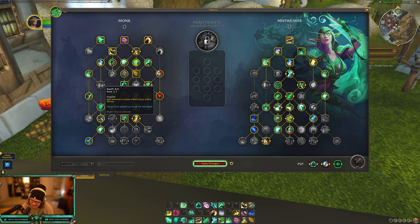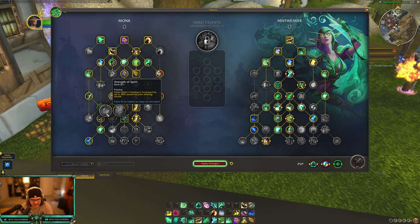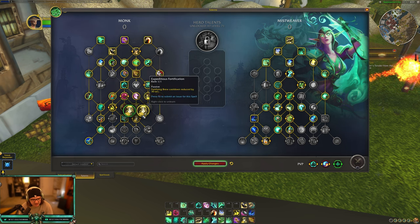Roll removes a snare effect once every 30 seconds - I hope they buff this a little bit. Mythic Plus doesn't have many snares so this is obviously geared towards PvP. Maybe 10-15 seconds would be nice, but we are getting quite a bit of mobility already. Still a fantastic talent - basically like a gnome racial that doesn't remove roots. We have a choice node between Strength of Spirit, which increases Expel Harm's healing by 30% based on your missing health, or Profound Rebuttal, which increases Expel Harm's critical healing by 15%. I'm always a big fan of Strength of Spirit since I use Expel Harm a lot when I'm at low health.